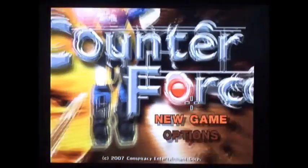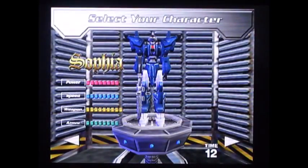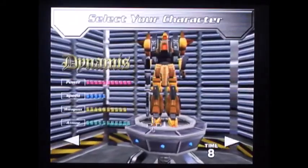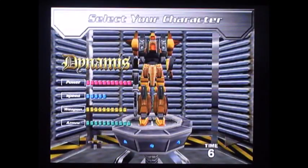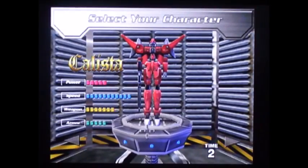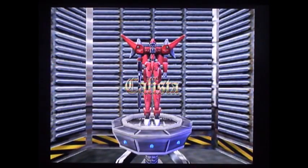You can tell this game is cheap just by the start screen. You get to pick from three different robots: the blue one which is average, the yellow one which is defense, and the red one which is speed — which is my favorite. This is the one I always pick. It's the fastest and easiest one.